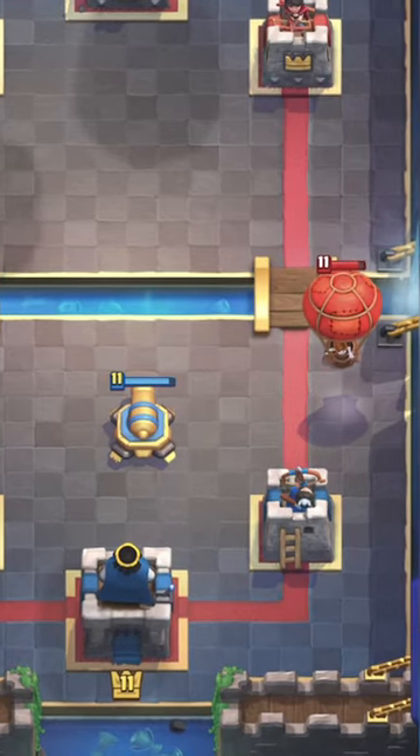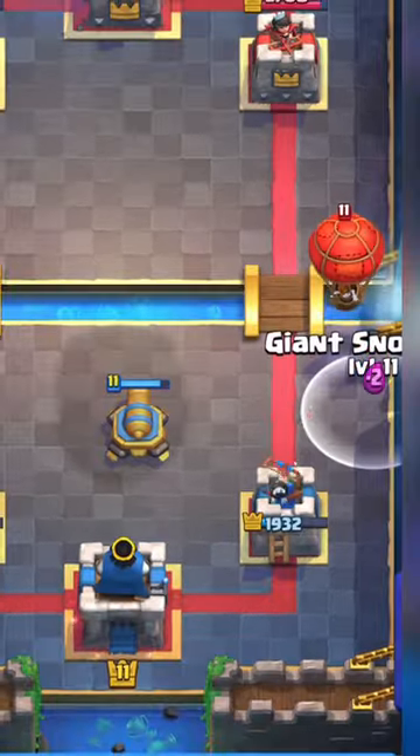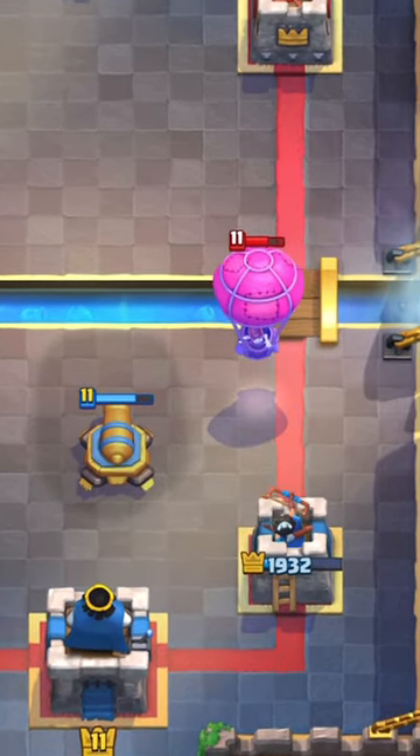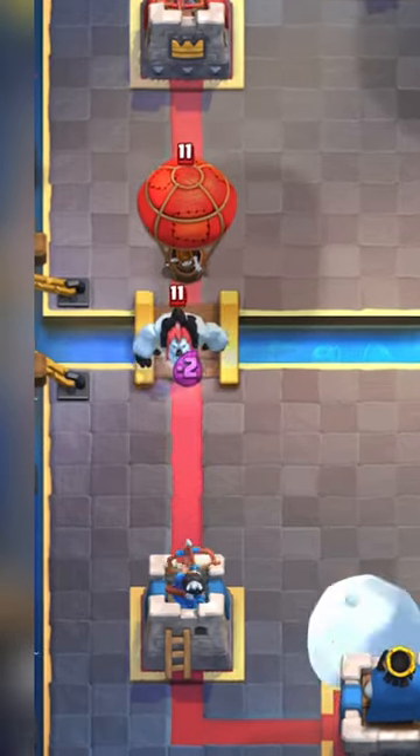Now let's say your building is out of range and you mess up. Next time, using Mighty Miner, Snowball, or Tornado you can push the balloon back into range. I'm aware balloon doesn't go alone, but there are plenty of ways to get rid of tanks.